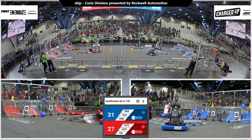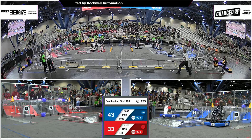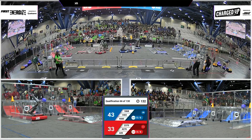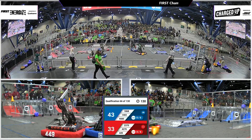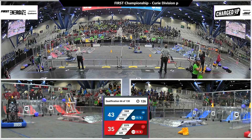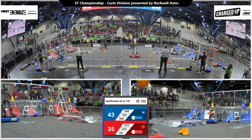2370 iBots coming up short — see if they can get a little bit of help from their alliance partner. They are hung up on the charge station, the top of the charge station catching on their bumper. It's going to mean that Blue Alliance is going to be ahead, 43-33, and they'll have the advantage in the endgame of having a robot docked and engaged.